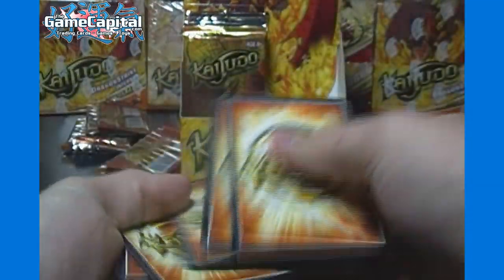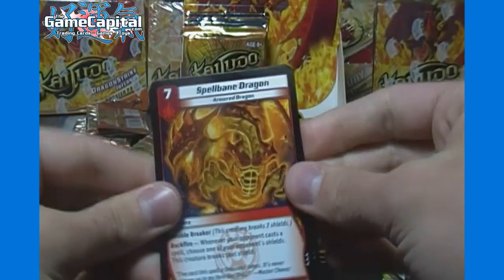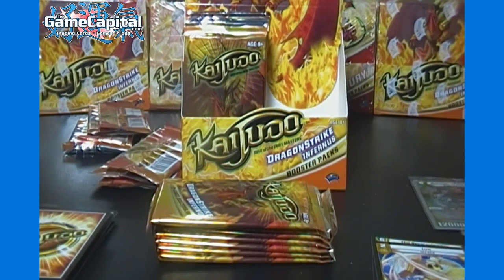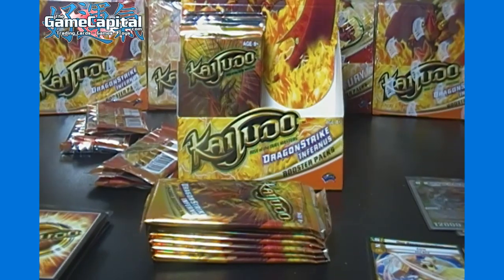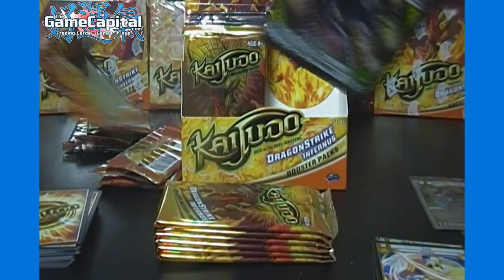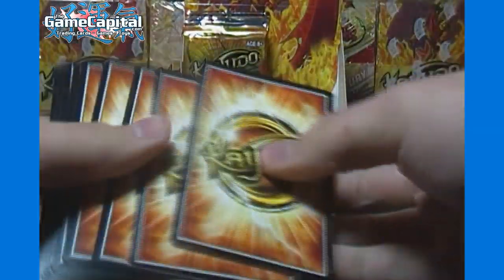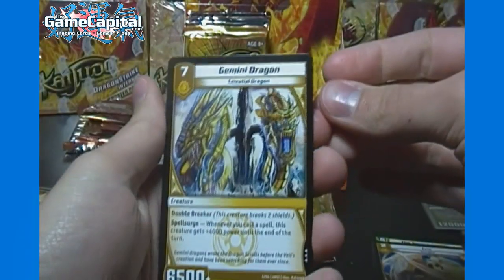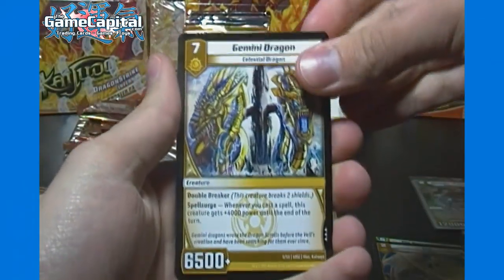Next pack, we've got Spellbane Dragon, another one of the better rares, and Lux, one of the more playable uncommons as well. Next pack, here we've got Gemini Dragon — actually, that was the three-of from last box, my mistake — and Kanina, uncommon.